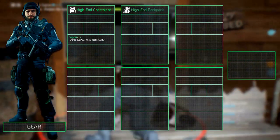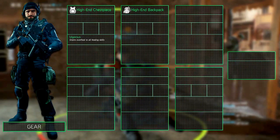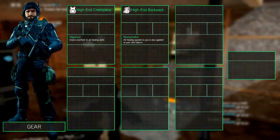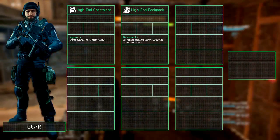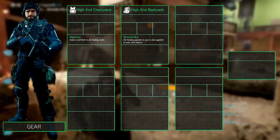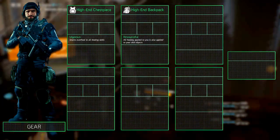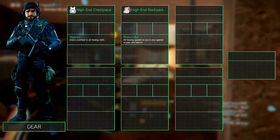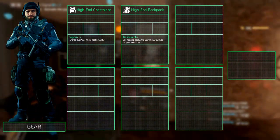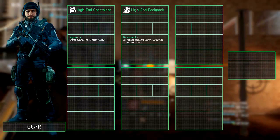The backpack you want is a high-end, but what talent you want on it is still the question. We personally went for Resourceful since the constant healing that our Reclaimer provides easily out-sustains the other talent, Specialized. Specialized adds 200% of your Firearms and Stamina to skill power. If you don't have a healer on your team or any healing skill equipped, we recommend Specialized, but for our build we recommend Resourceful.